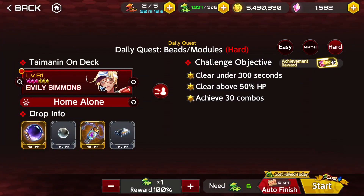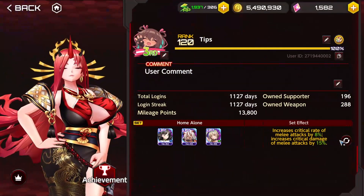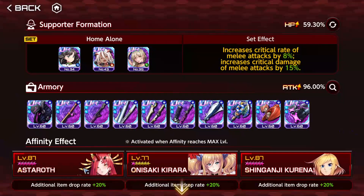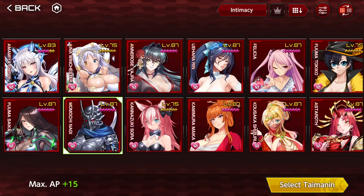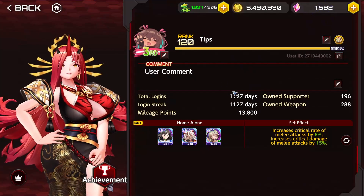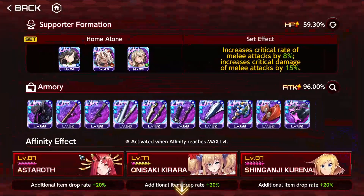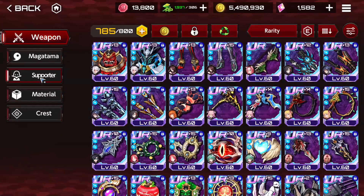There are also other things you should take into consideration now that we have the half cost daily quest. Before you start using your AP shots — syringes, or whatever you want to call them — remember to change to three characters that give you extra AP so that you maximize your gains. Then you go use the AP refill, and then go back and change it to more item drops.